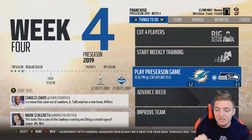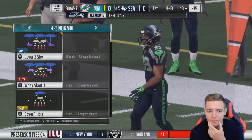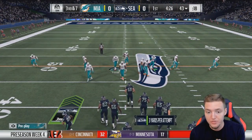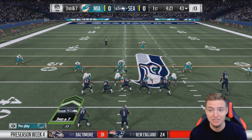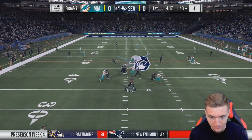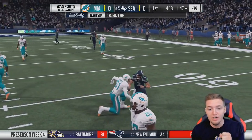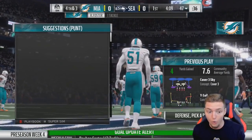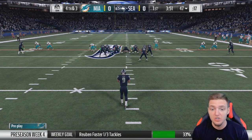We've got the Seahawks on third down and seven. In the preseason the CPU takes your first string out at the end of the first quarter, so hopefully we get a stop here so we can see the first string on offense. He's scrambling — we're going to have Russell Wilson wrapped up. Reuben Foster making an impact early as a Miami Dolphin, and we get the ball back for hopefully our first and only preseason possession.